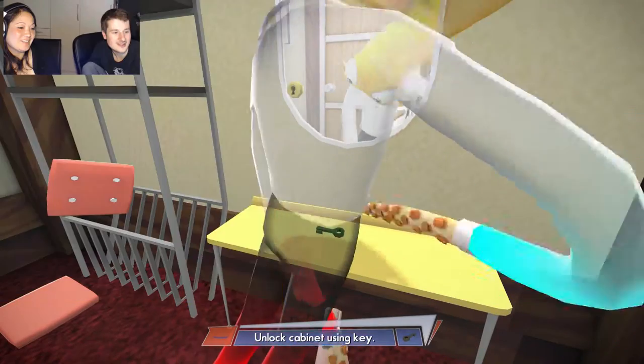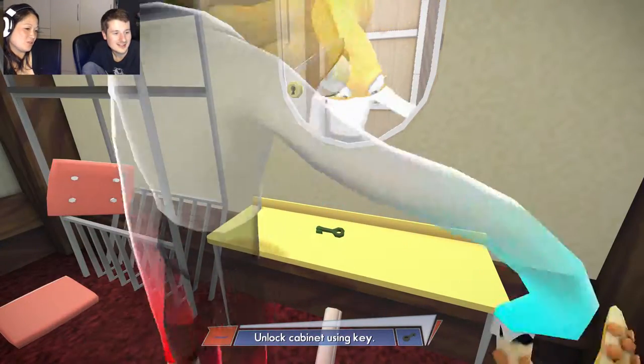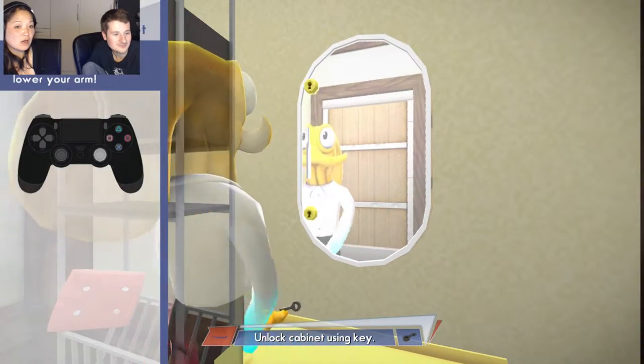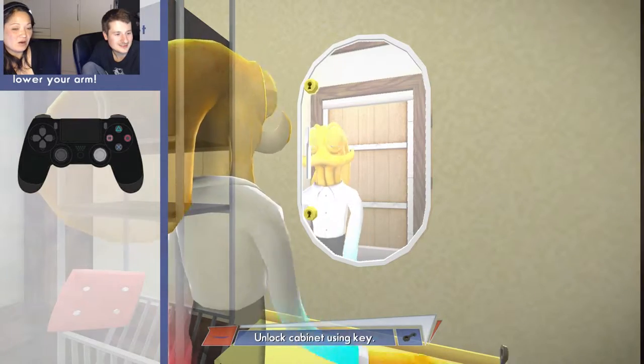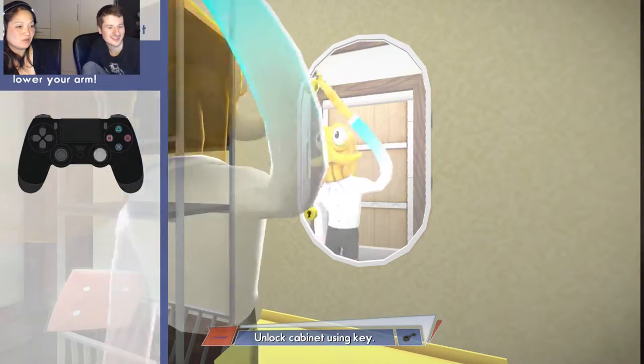There's a key! So I've got to grab the key. Where's the key? Maybe you should go off the cushion. Alright. It's very difficult. Got it. The right arm — that's you.